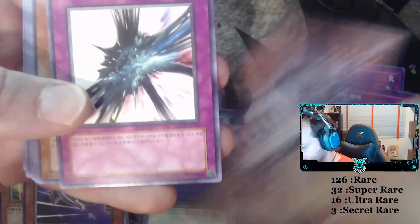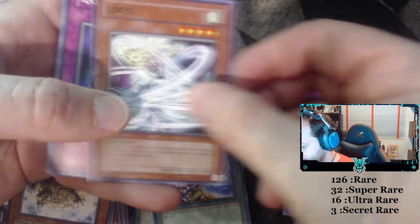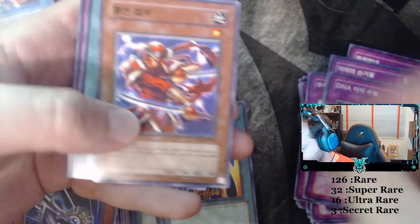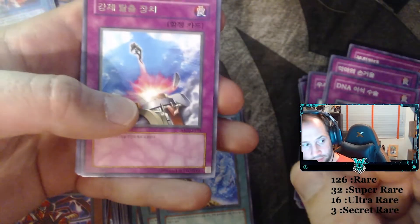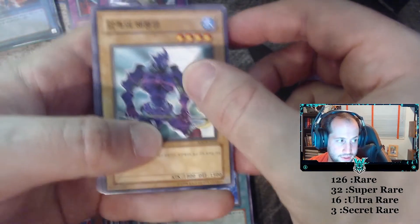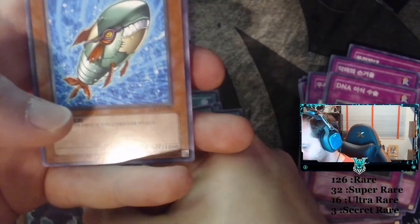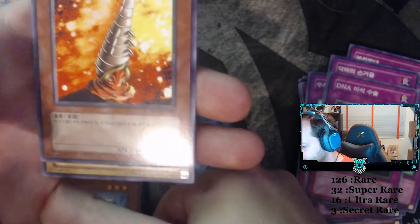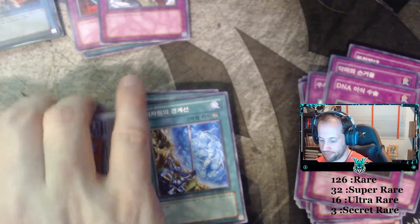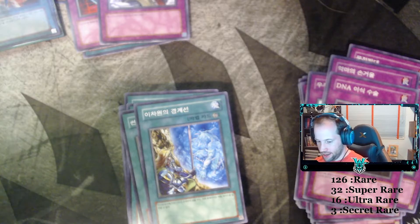Zero Gravity. Boganian. Recycle. Chaos Sorcerer. Spatial Collapse. Balloon Lizard. TD Borderline. Selfie. Dean's Hand Mirror. Burning Algae. Thundercrash. Board of Poison. Boganian. DNA Transplant. Crimson Ninja. TD Borderline. Compulsory Evacuation Device. This is like Sea Kaiser — but it's not Sea Kaiser; that's essentially what it is though. Another Torpedo Fish. Another Deep Sea Cannonball. And Soul Tiger. But we did get two Ultra Rares out of this box — wasn't completely not worth it.